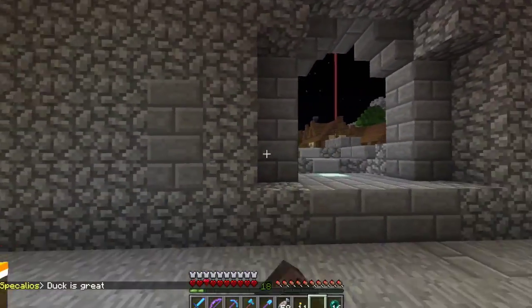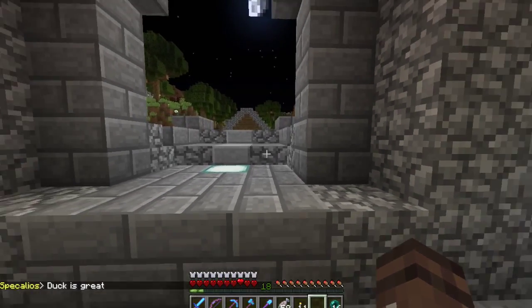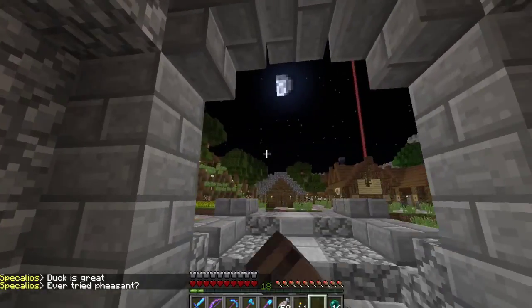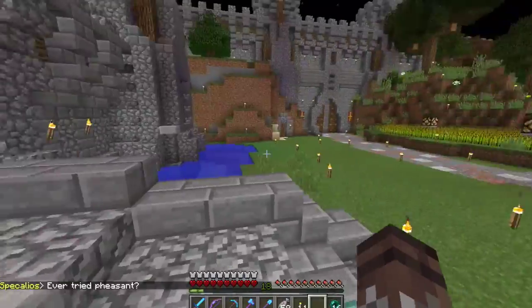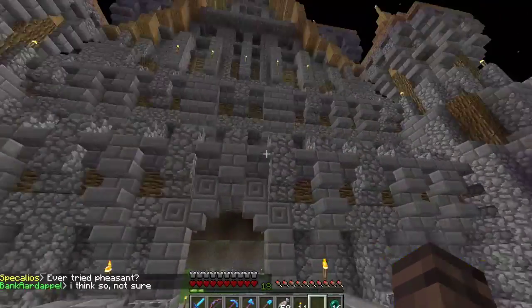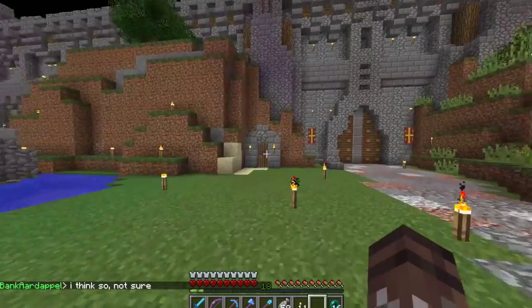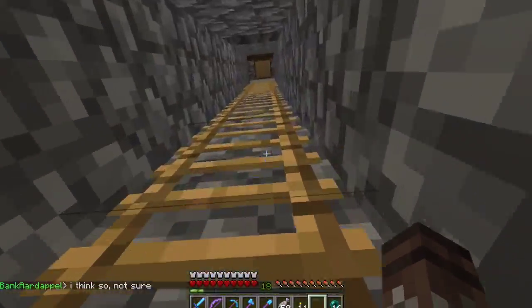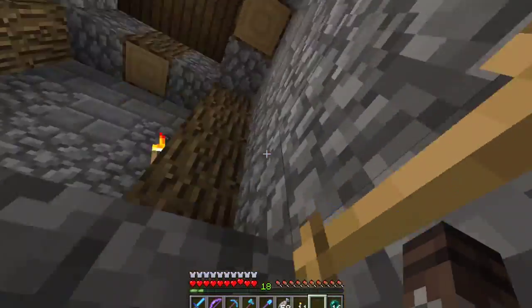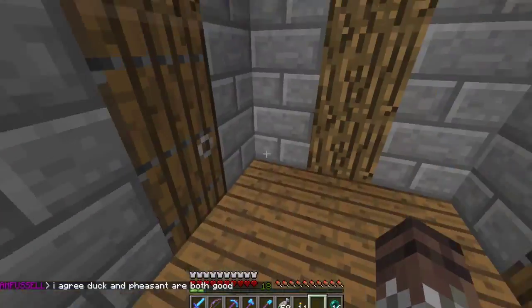Right now I'm having people look into ideas for a piston door here — like a gate, maybe a 3x3, something a little special instead of just a regular door. Before we take a closer look at the keep, I want to go up on the wall so we can get a nice view and see how I incorporated the wall into the keep.